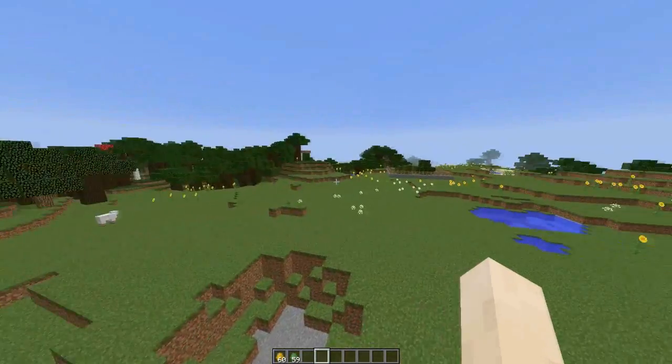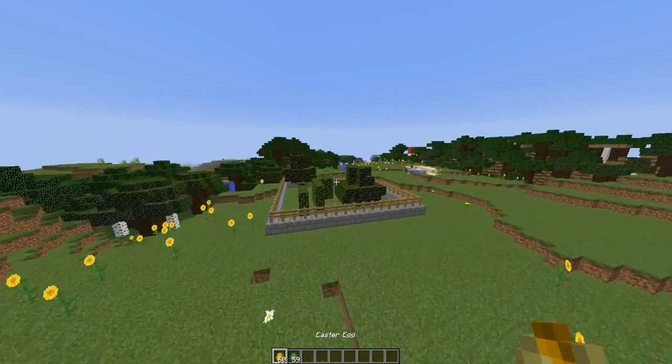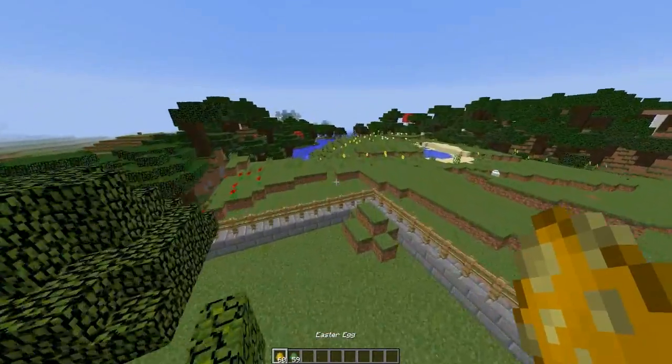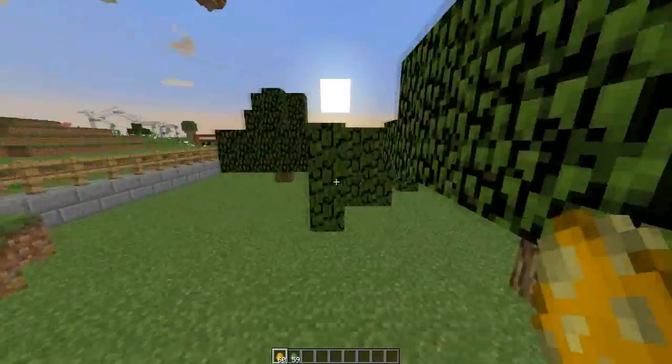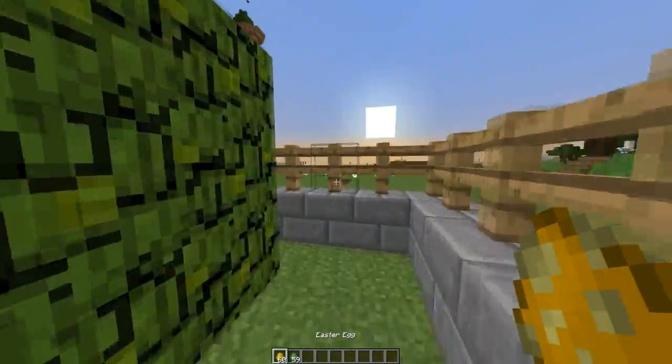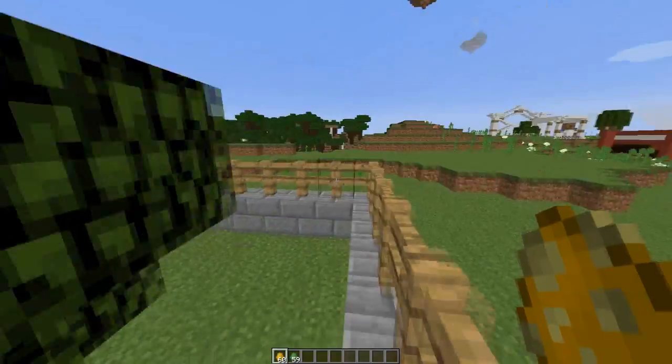Hey guys, welcome to an Easter-themed plugin tutorial. Today we have a couple of plugins. The first one is really cool — you can set up an Easter egg hunt and have your players find Easter eggs. When they find one, it performs a command which you can set in the config to give them a reward or something else.